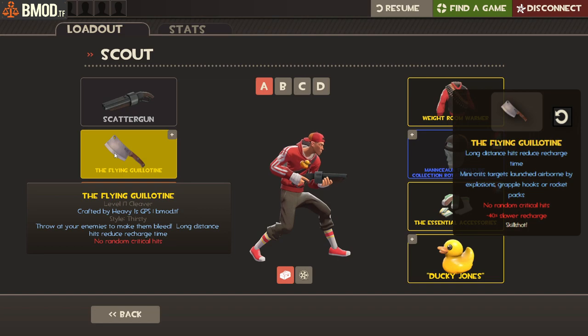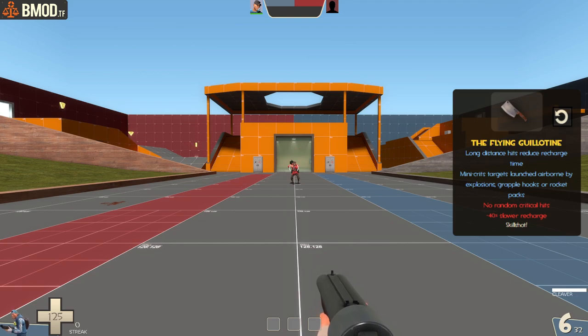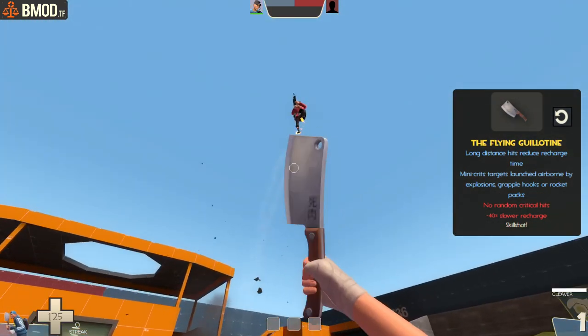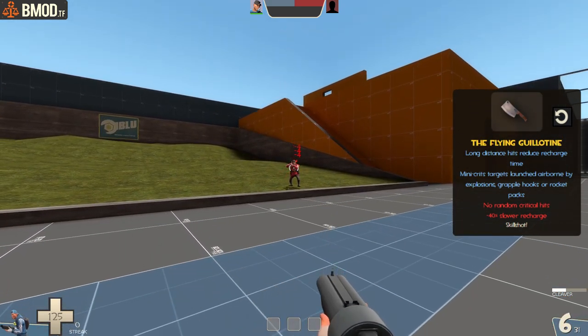With the Flying Guillotine, we've reverted it back to vanilla except we've added a longer recharge time so it's not as spammable. That means damage is reduced back to normal and the bleed crit combo has been removed. However, it still does mini-crit damage to rocket-jumping targets, as long as they're rocket jumping.